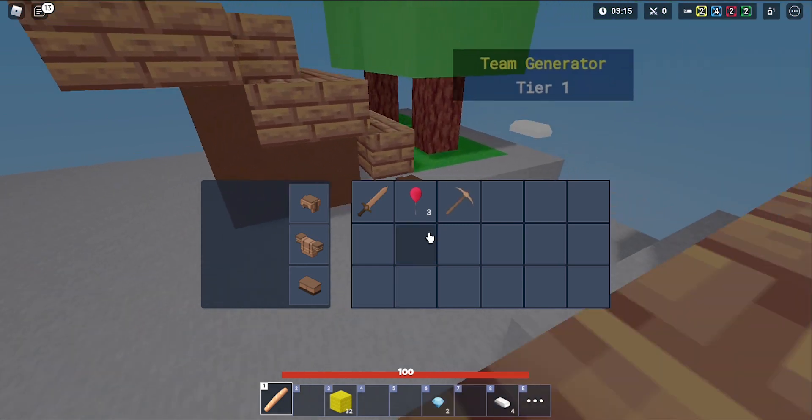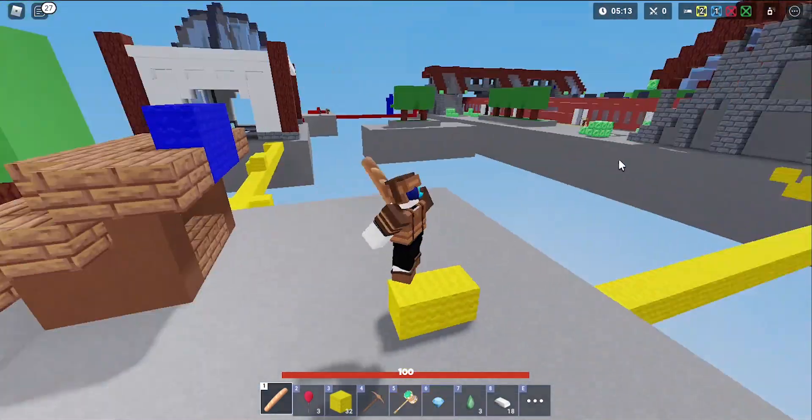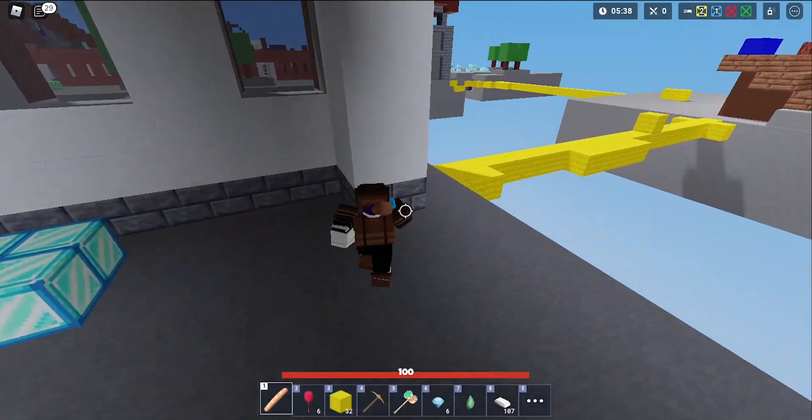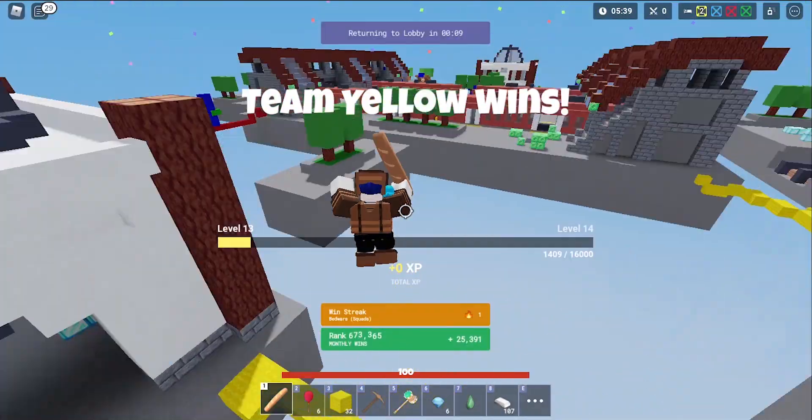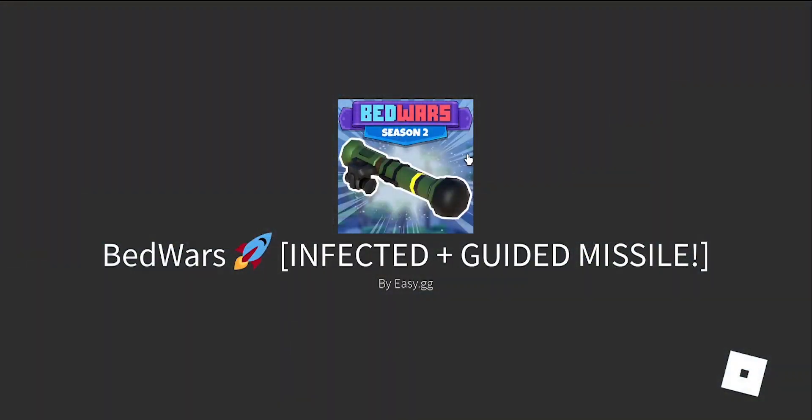We're gonna need lots of emeralds for banoons. Let's buy armor protection. There's barely anyone left — I think we could win this. We got six diamonds now. And we won! Well, our teammate kind of just carried, but that worked I guess.